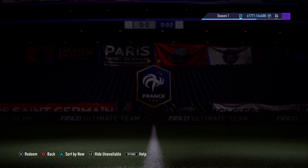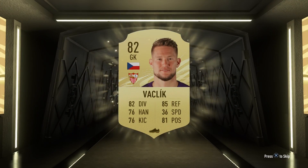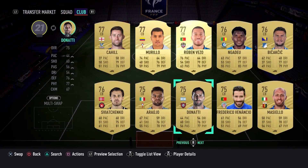A lot of these smaller SBCs just ask for chemistry and specific nation or league requirements — you don't usually have a rating requirement. So it's not too bad; you can just chuck in a couple silvers or even non-rare golds.